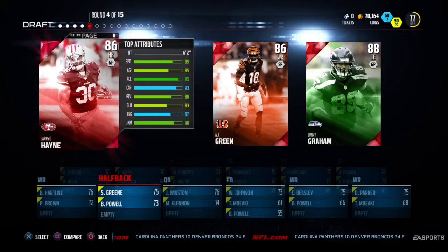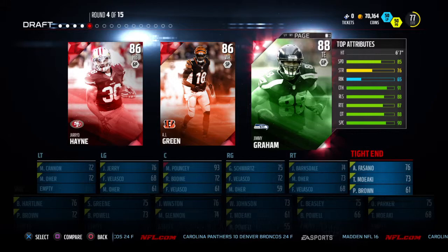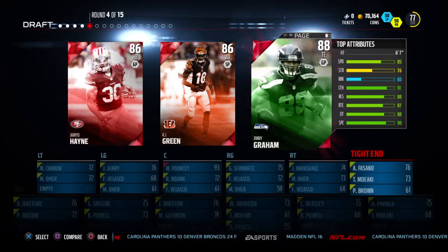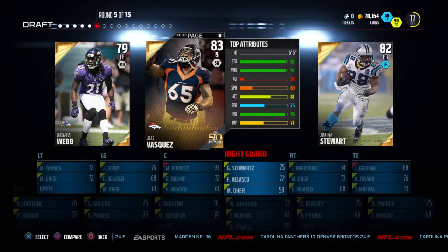Fourth round: Jared Hain at 86 halfback, AJ Green at 86 with 95 spec catch, and tight end Jimmy Graham at 88. Being a Saints fan myself, I'm definitely going to want to go ahead and get Jimmy Graham. He's a terrible run blocker but definitely a very good pass catcher.